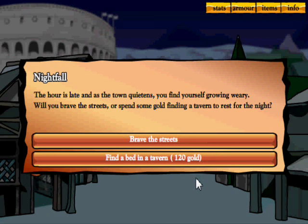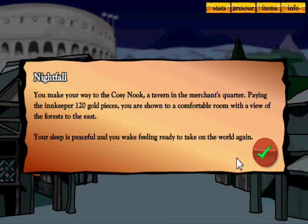The hour is late — as the town quietens, you find yourself growing weary. Will you brave the streets or spend some gold finding a tavern to rest? Braving the streets costs nothing but there's more chance of things going wrong, like losing money. I always like to find a bed in a tavern just to be safe. You pay 120 gold and wake up ready to go.